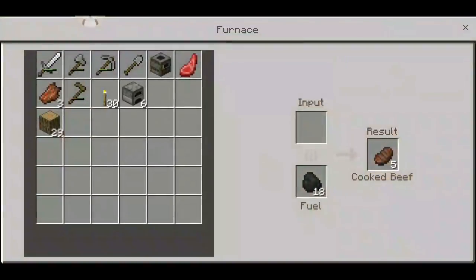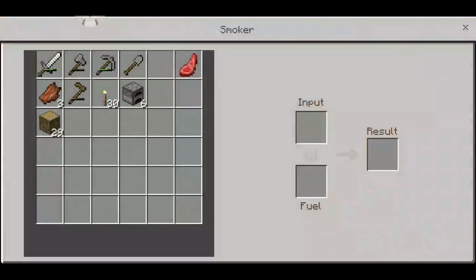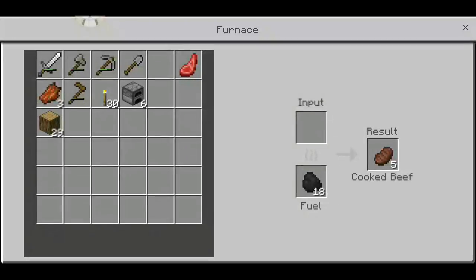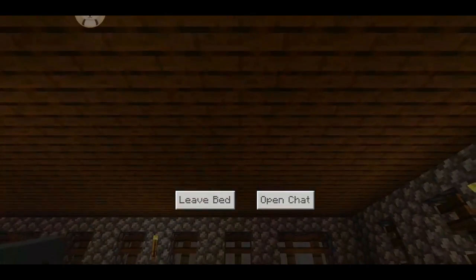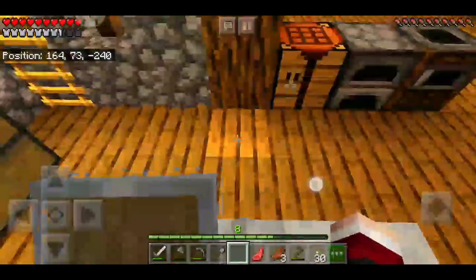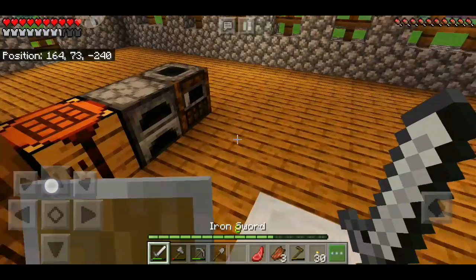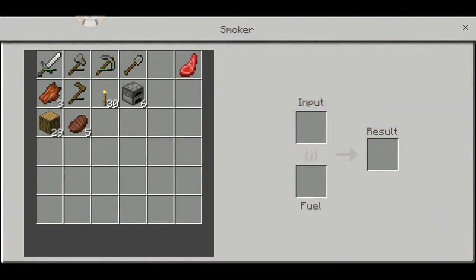Now let's place the smoker. Okay, now that's cooking and I think it's getting nighttime. By the way guys, I know what the use of the smoker is — it is used for the villagers to specify their trading profession, and I think you could cook in here also, so let me just try that.